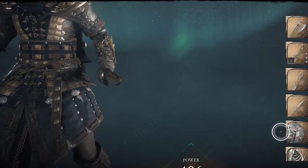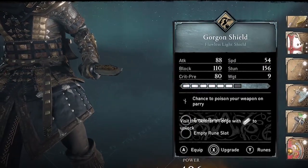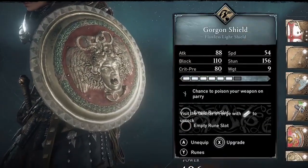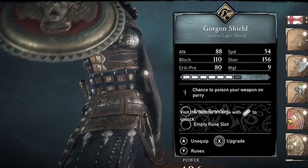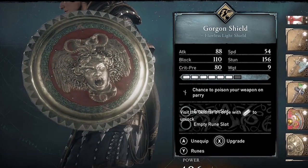When you get the shield it is at flawless quality, but it still has the same appearance as the mythical quality. When you upgrade to mythical, you'll be able to add an additional rune slot in addition to what is effectively the poison guard rune that is built in — the chance to poison your weapon on parry.